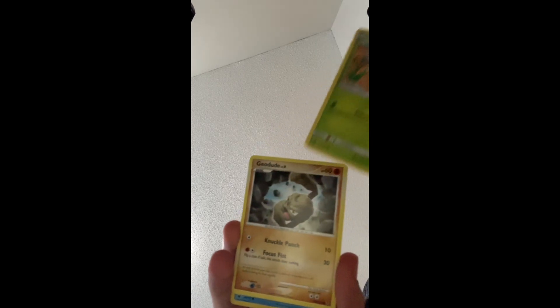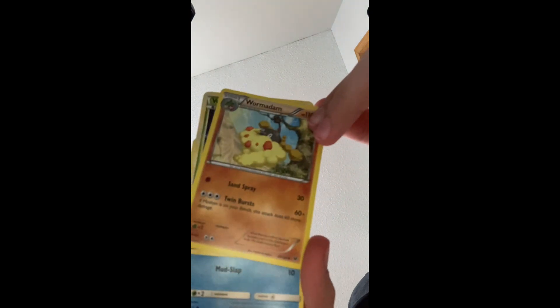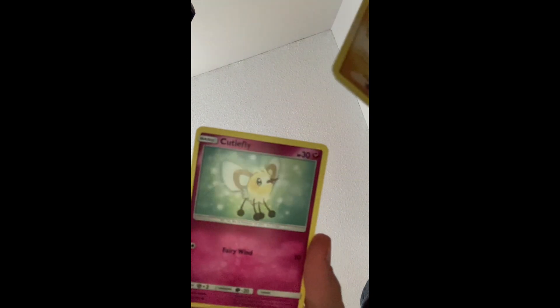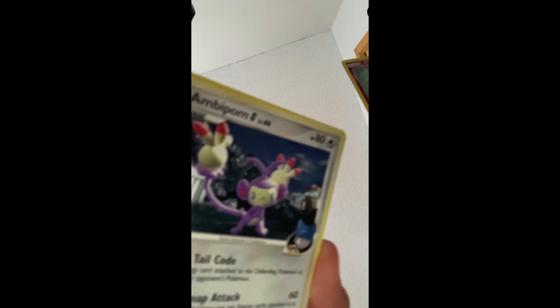First card, we got a Dudepiter. Then we got Weedle, Geodude, Starly. What is this called? Wormadam or whatever. We got Venonat, Shellos — pink and blue — Mankey, and Cutiefly.